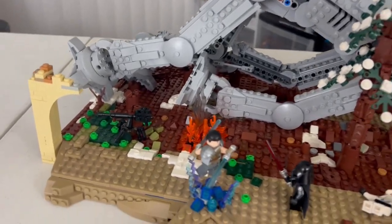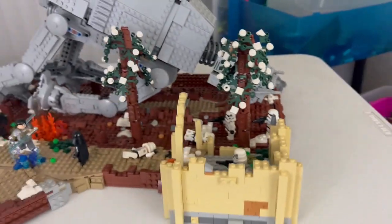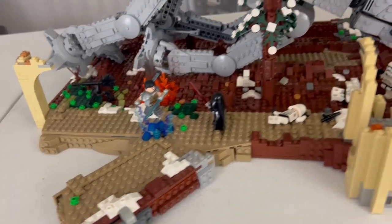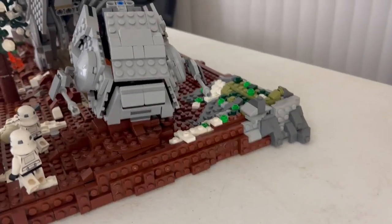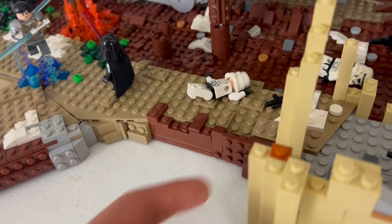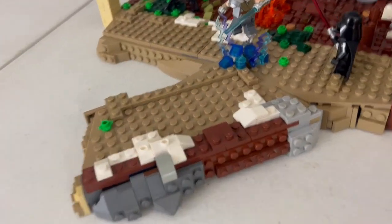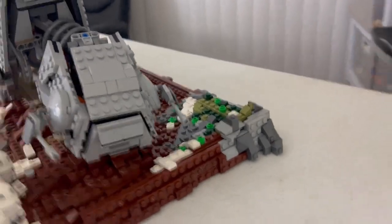Starkiller has a tendency to wipe legions of Stormtroopers off the face of the earth. Elaborating on small details, the overflow effect for the MOC is also something else that makes it. You might notice that instead of just having these bricks on the sides for the outline, I used much more sloped and plated bricks to kind of add some nice effects.